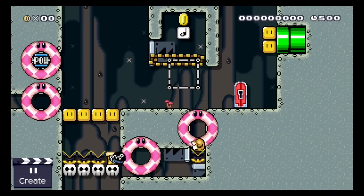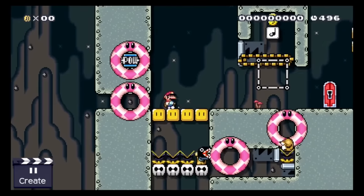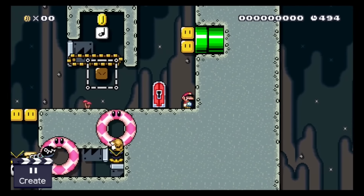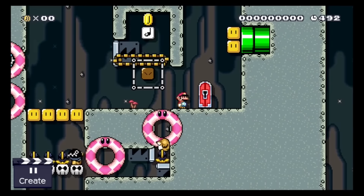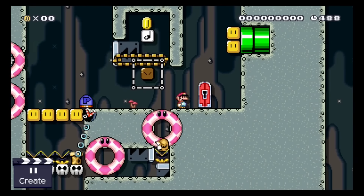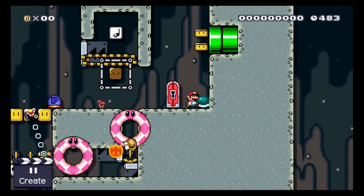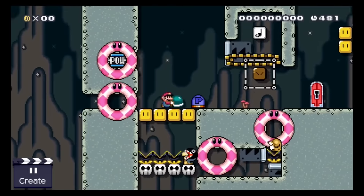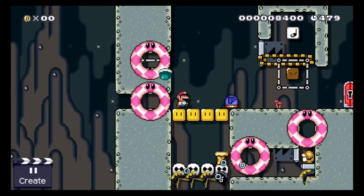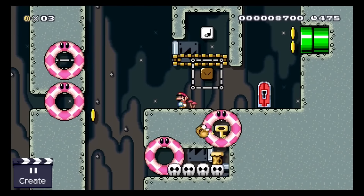So here we have a small puzzle. The Monty Mole on the bottom is holding the key and there is no obvious way for Mario to reach him. But there is a hidden block, and once Mario triggers it a fireball triggers the Bob-omb that is out of sight, who will explode forcing the coin to fall down, which triggers the note block — and voilà, we got ourselves a P-switch. There are also shells coming out of this pipe. Mario only needs to trigger the P-switch and he is able to force the Chain Chomp into the Monty Mole. Kill number two.